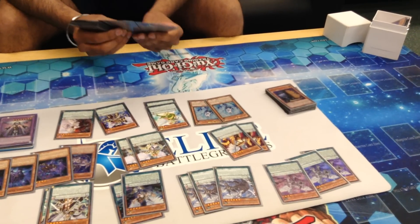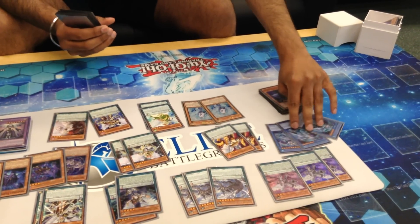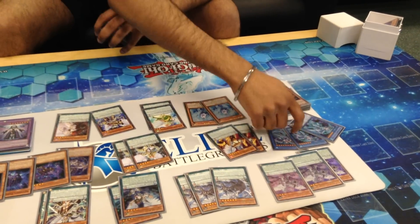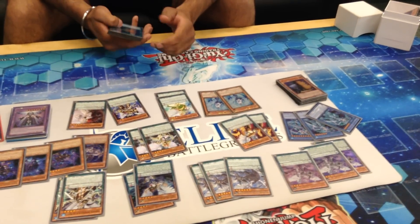And then for my personal attack choice, the Ritual option: two Brios and a Trish. Brio lets you search out your scales as well, and Trish is just an additional boss monster to have.